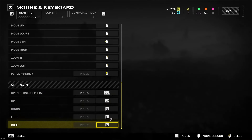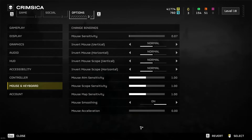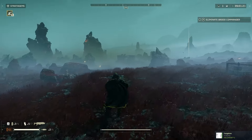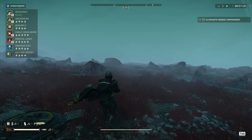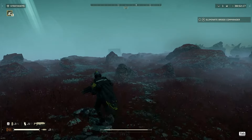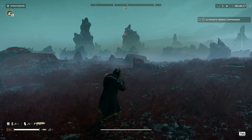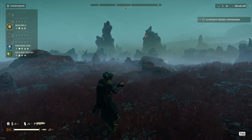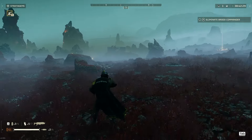Now we have that set up, so we'll go ahead and leave this menu. We now have our WASD normal stratagem set up. The problem is it makes it so we can't move — that's the default way to do it and it can cause you a lot of trouble. As you can see, when I want to call a stratagem in, I have to stop, do what I want to do, and then we've got it — and that can get us killed quite a lot.